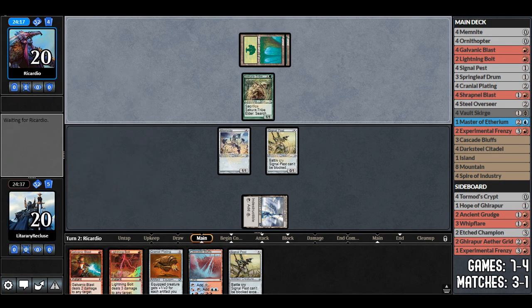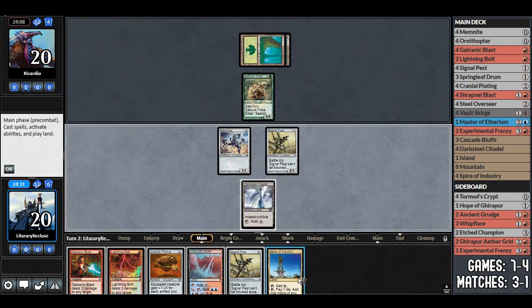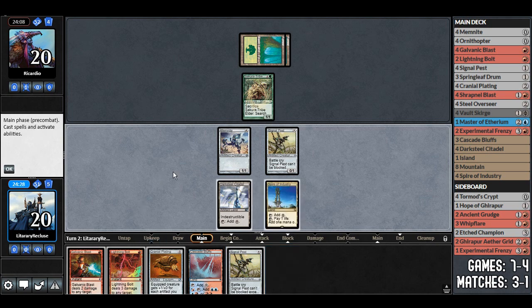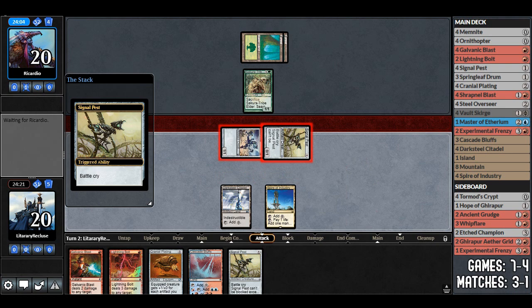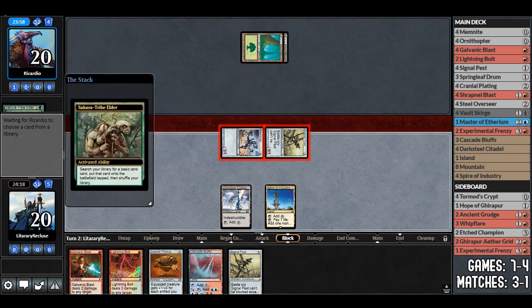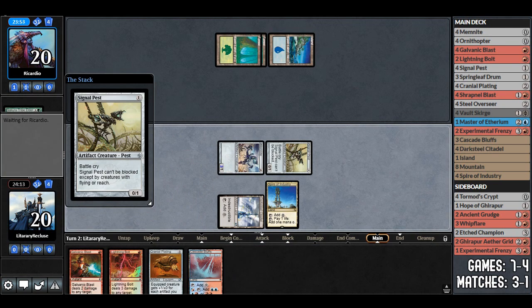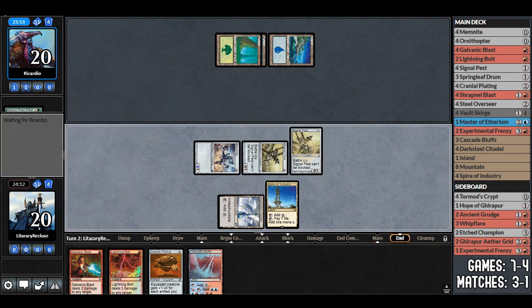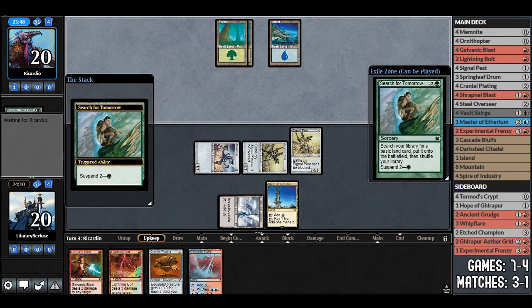Opponent plays sakura tribe elder, which is going to stop us from getting damage in. We draw spire of industry, play it, and go to combat — we attack because most likely they'll block and sacrifice. They do sacrifice, preventing the damage. With three lands we just play signal pest, since we can play and equip cranial plating next turn anyway. We leave spire of industry untapped in case we want to galvanic blast or lightning bolt a blocker.